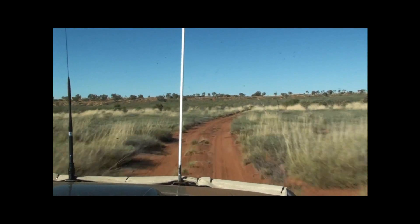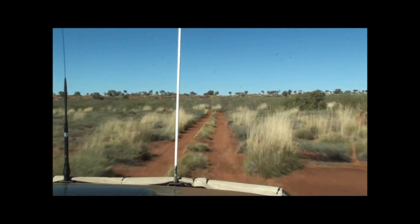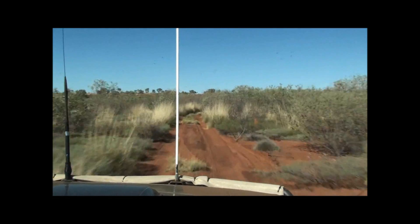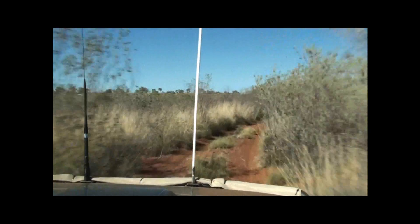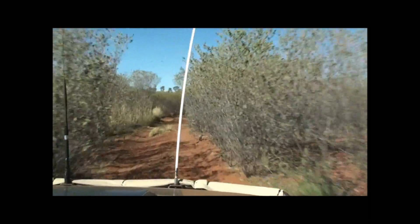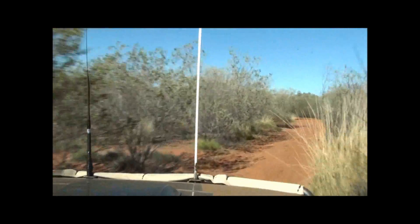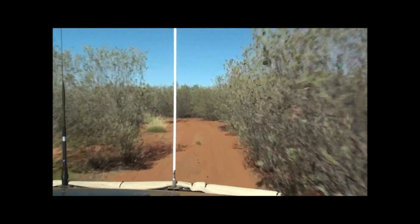There are some pretty big dunes though, and this looks like it might be a fair one. Fairly soft on the top. And the trouble is there's a double crest, as you'll probably find out in a moment. The trouble is when it's overgrown like this, quite often there's a sharp turn, right or left, just at the bottom of the dune. It doesn't leave you much chance to get a bit of a run-up.